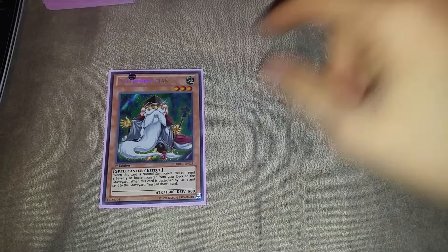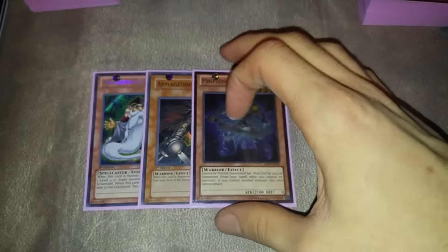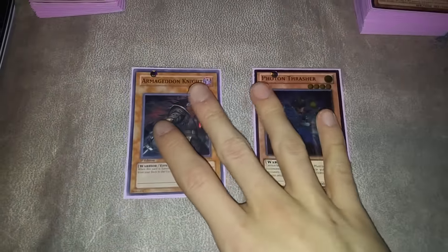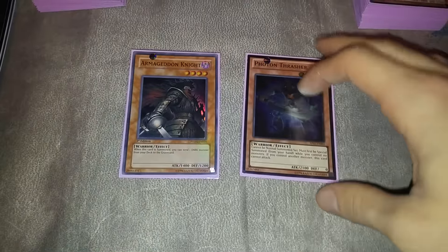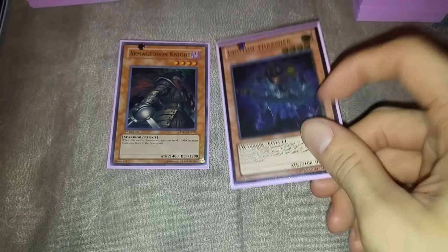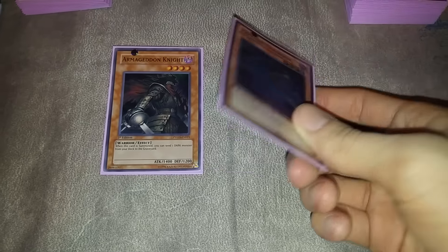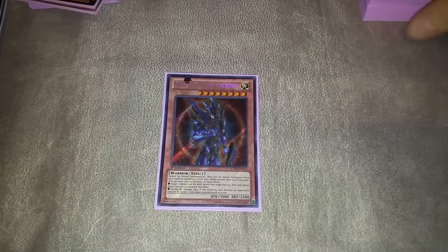We're playing one Mathematician — sadly it's limited. I'm also playing a Rhoda engine: one Armageddon Knight and one Photon Thrasher. I didn't want to play multiple Armageddon Knights because you usually have way too many normal summons in hand, so I like playing one Rhoda and one Armageddon to act like two copies without clogging your hand. Photon Thrasher is for when you have a Rhoda and a bunch of monsters in hand, so you can special summon him. He's a Light, which is important because we're playing BLS.